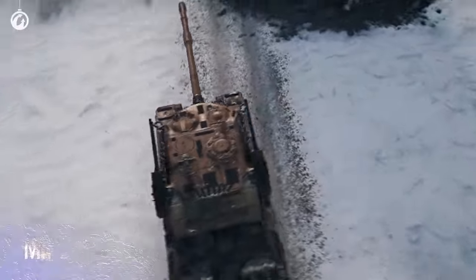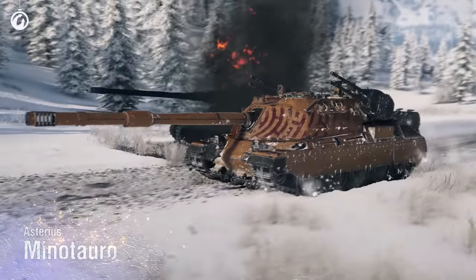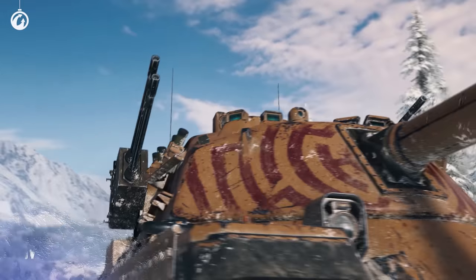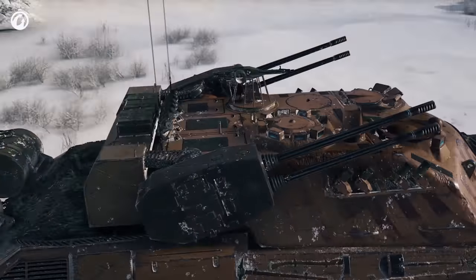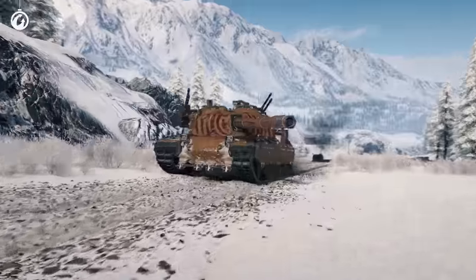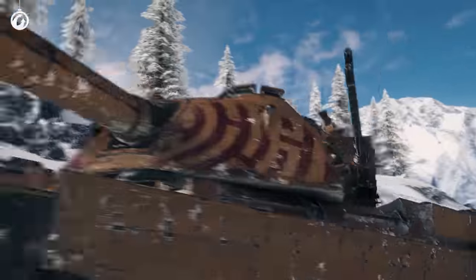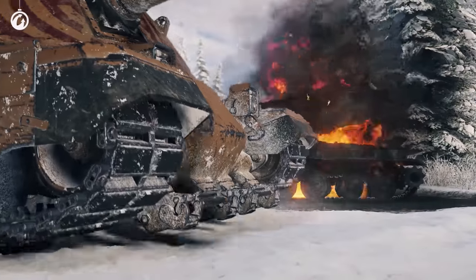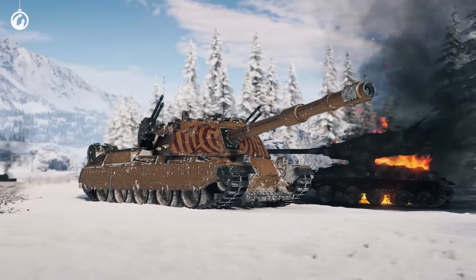The Minotauro — the menacing Italian tank destroyer has become even more impressive. This vehicle got steel horns and sharp fangs. And there's a real maze on its turret, as a reminder of the essence of this tank destroyer. The victims in the maze are doomed — doomed to meet the Minotauro.